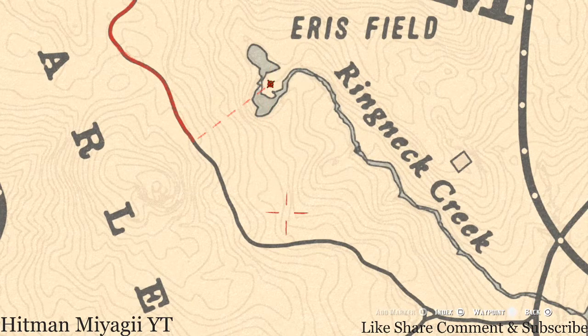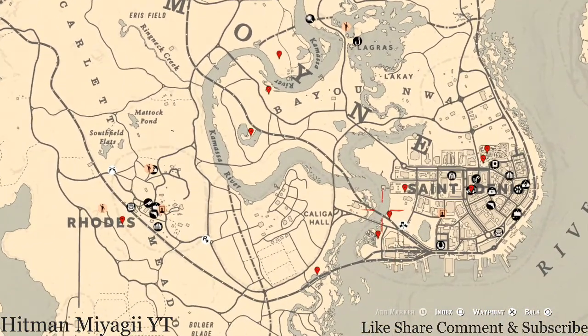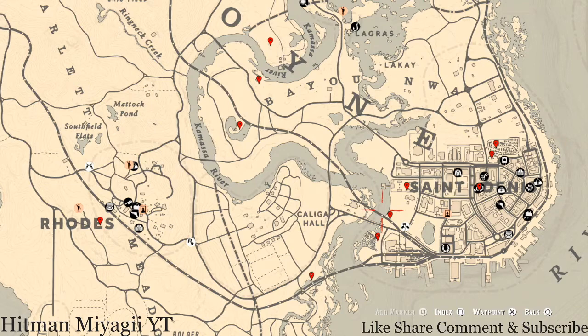Anyway, that's pretty much all the stuff I have for you guys. The cycles for today once again are: Family Heirloom Cycle 2, All Luxury Cycle 3, Coin Cycle 1, Arrowhead Cycle 2, Wildflower Cycle 3, Antique Alcohol Bottle Cycle 2, All Tarot Cards Cycle 2, Bird Egg Cycle 1, and Fossils Cycle 3.